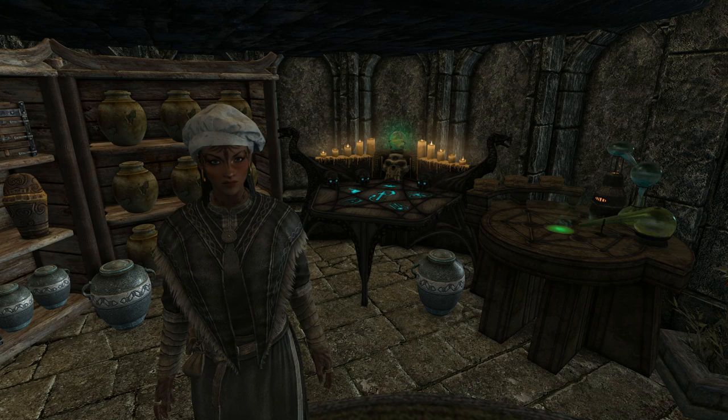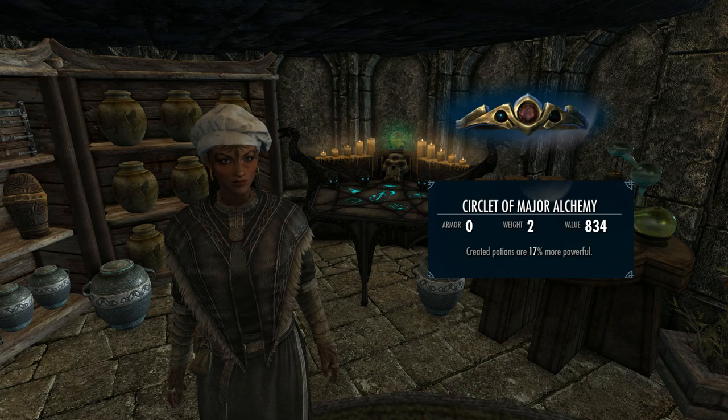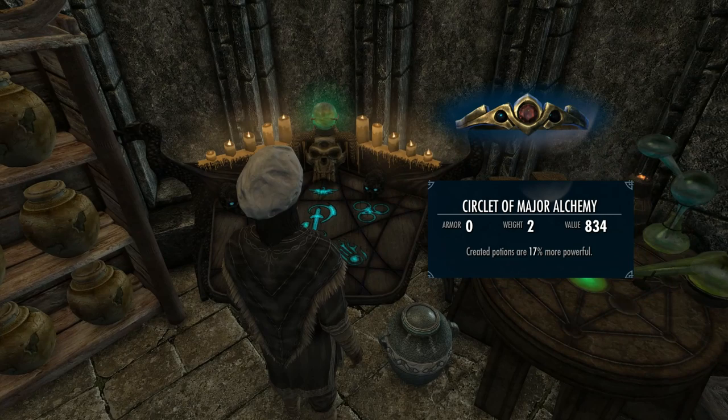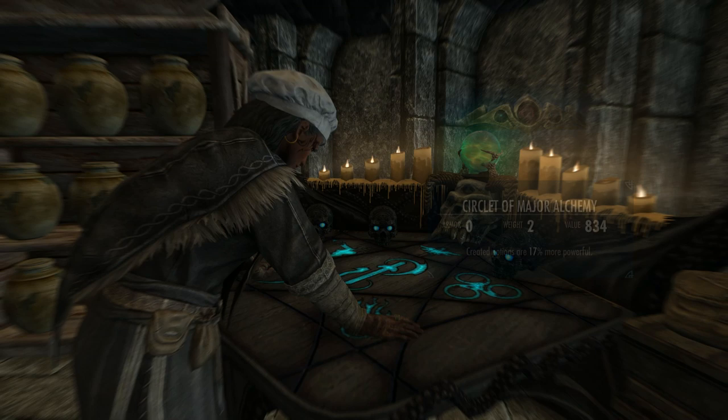Now let's take a look at alchemy gear — this should be one of the first things you do in game. Find or buy anything with a Fortify Alchemy enchantment on it. If you're going to buy it and have a choice between something with a 5% alchemy enhancement for 100 gold and something that offers 20% for a thousand gold, always take the cheapest option as they'll both offer the same when disenchanted. Once you've got something with Fortify Alchemy on it, disenchant it at an enchanting table.